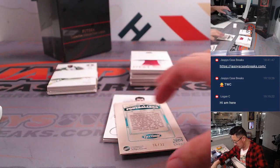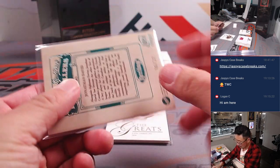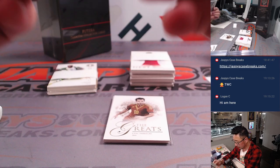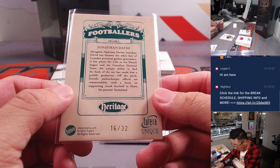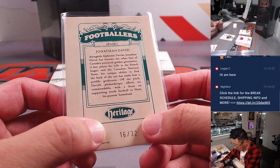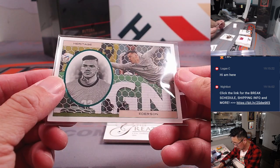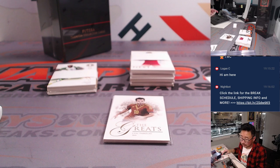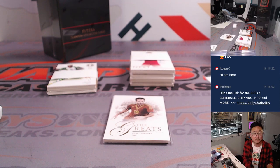That is numbered — sometimes they're kind of hidden on the back. So that's a heritage card, 16 out of 32. Jonathan David — I'm a little confused here. What a night for the kid. Stay tuned, we're going to be right back.